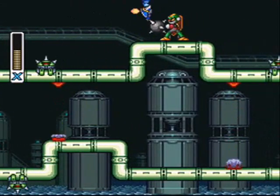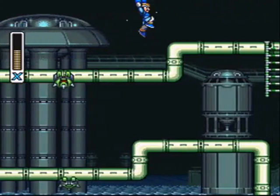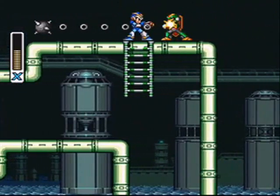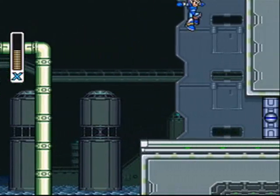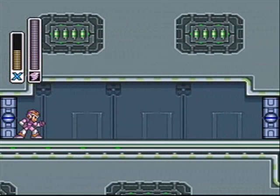These, I guess, are successors to the Bazooka Joe, or whatever their name is. They have a shield, they shoot a chain, and when the chain comes back, they put their shield back up. Luckily, you can stand where the chain is and not get hurt, but if the ball comes back, jump out of the way.